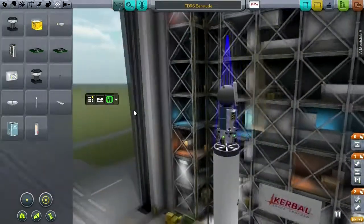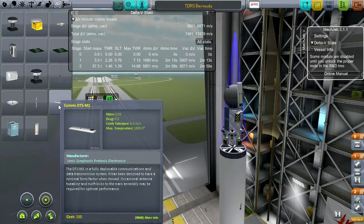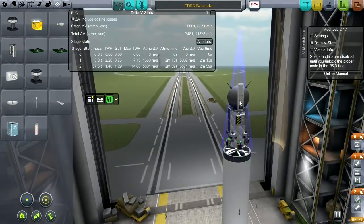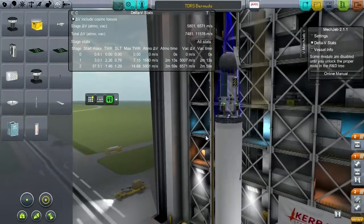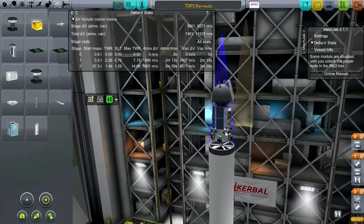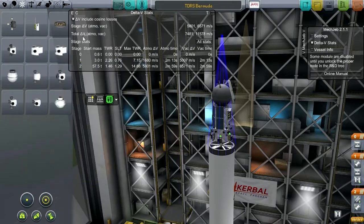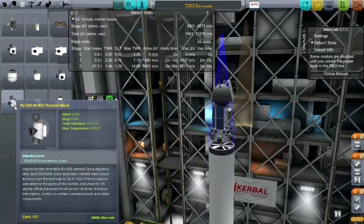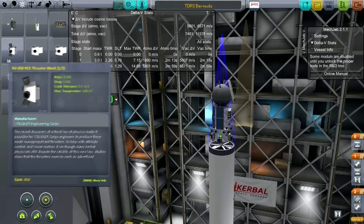It's a bit unbalanced but it should be doable given the low mass of this particular antenna. Let's see how much it changes our delta-V - about 100. I don't think that's going to cause a problem, though it might cause a problem in terms of balance. I wanted to check whether RCS versus the reaction wheel - the reaction wheel is only 0.015, so that's not bad. That's a lot less than the RCS ports I've been using.